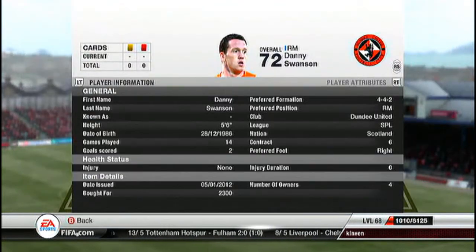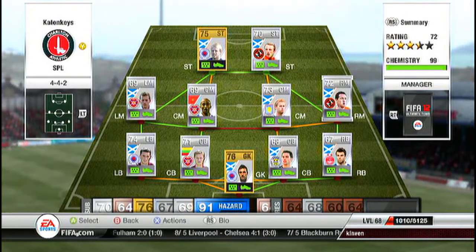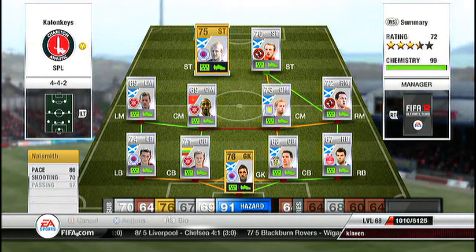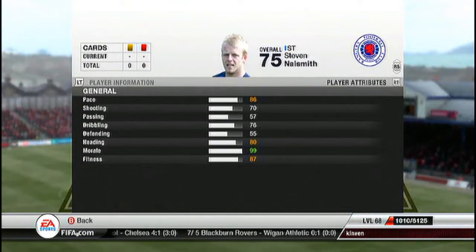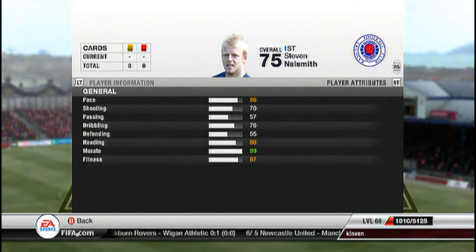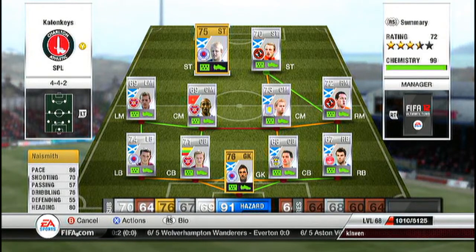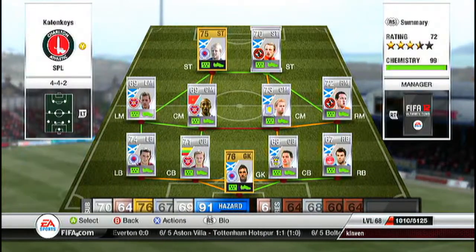At right mid we have Swanson — 86 pace, 78 dribbling, 3-star skills, 2.3k, bombs down the wing, great shot on him, enough said. Then we have Naismith — he's just there to finish up, 1.9k as a striker which is pretty cheap. You can probably get him around 4k as a striker or centre forward. 86 pace, 70 shooting, and he is the finesse monster — really good finesse, not the best power shot, but that hidden stat of 80 heading makes him a very good player.